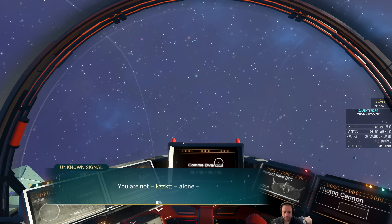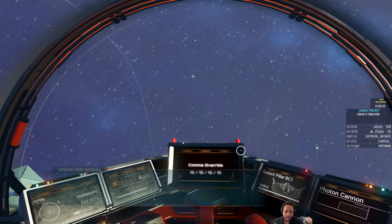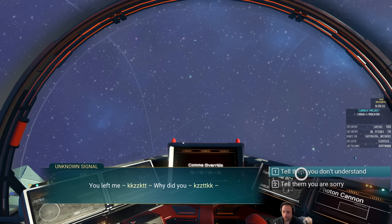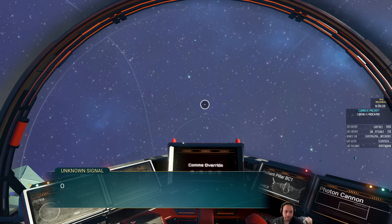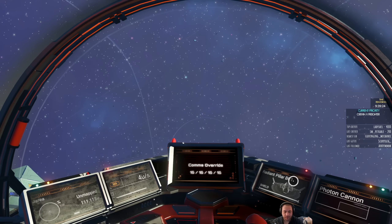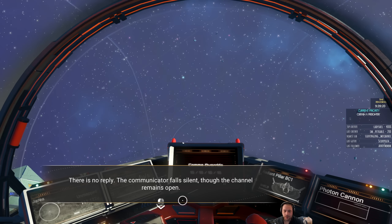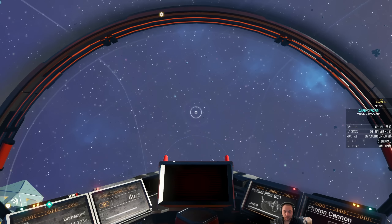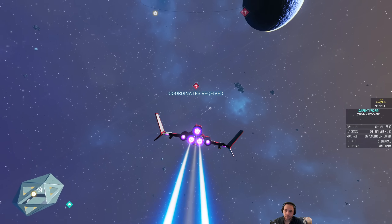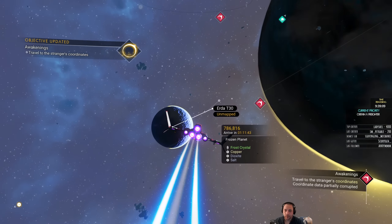Incoming transmission: you are not alone, please identify yourself. You left me — why did you? I don't understand. Of course you'd say that, just like the others. There is no reply — the communicator falls silent, though the channel remains open. I just received additional coordinates. This is still part of Awakening that I'm doing as a result of also looking for freighters.